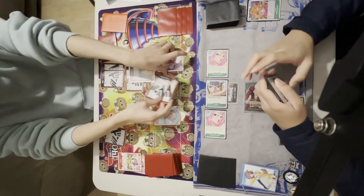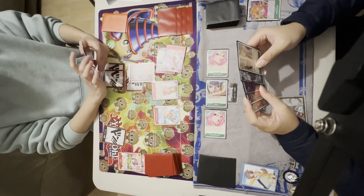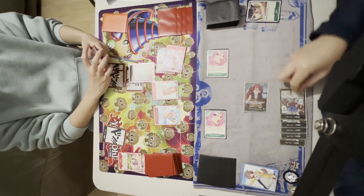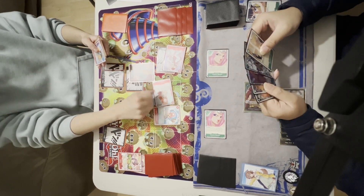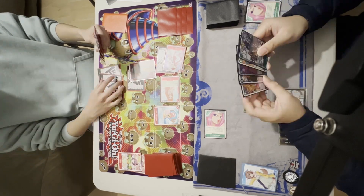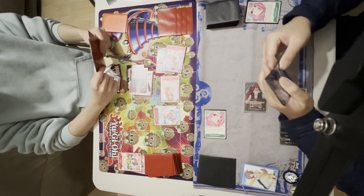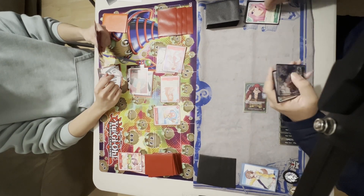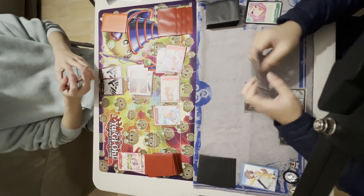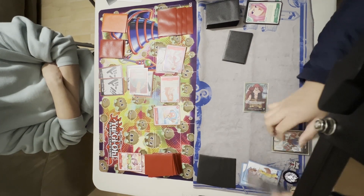He attaches 1 Don to the Zoro and 2 to Uta. Uta is now at 7k — swinging. I decide to let the attack go and kill my Okiku. He swings with Nami at 3k into my 1k Bonnie; I let it go through. He attaches another Don to the Zoro, swinging with 7k to the Bonnie. I just let the Bonnie soak up the damage and my field is clear.